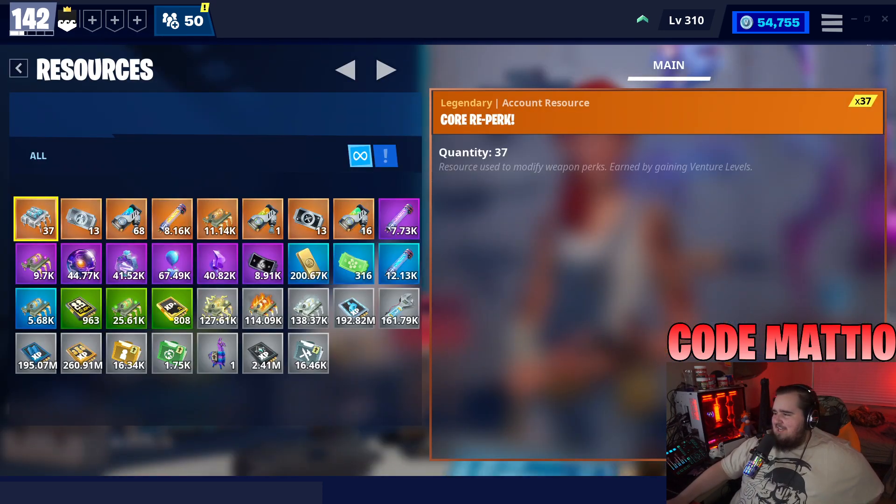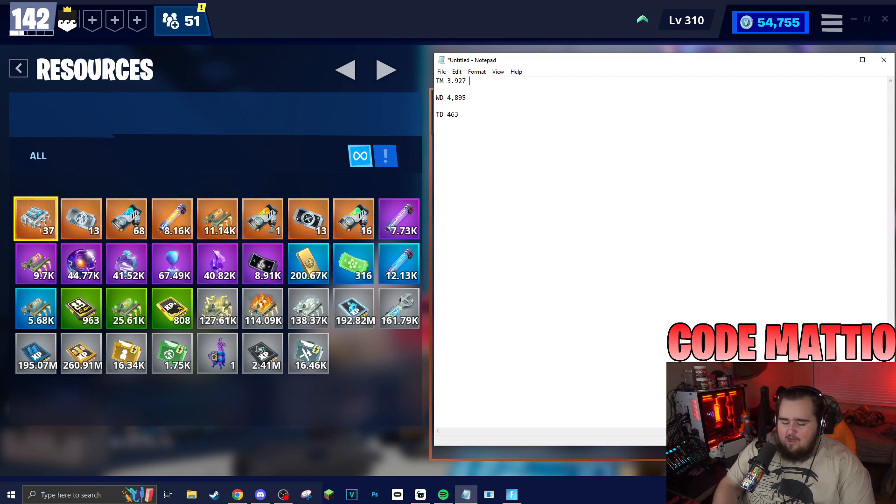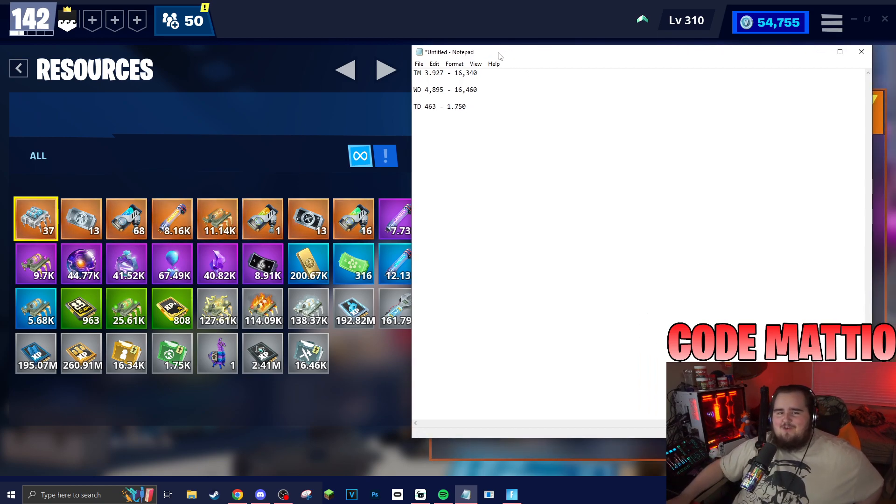Let's look at the before and after. Training manuals: before we had 3,927, now we have 16,340 - that is over 12,000 manuals profit, insane. Weapon designs: we had around 4,895 and now we're at 16,460, which is an insane amount. Trap designs: we were at 463 and now we're at 1,750 - not a bad haul at all. I love seeing these numbers and it's really fun seeing how much you get from opening 100 llamas.